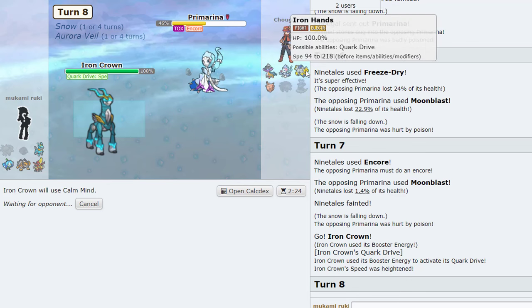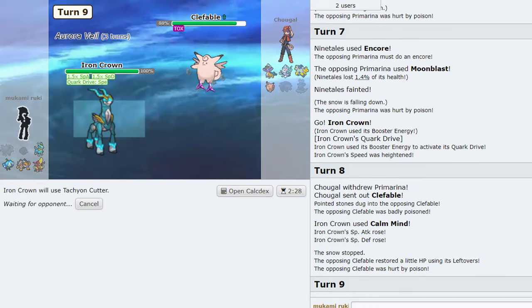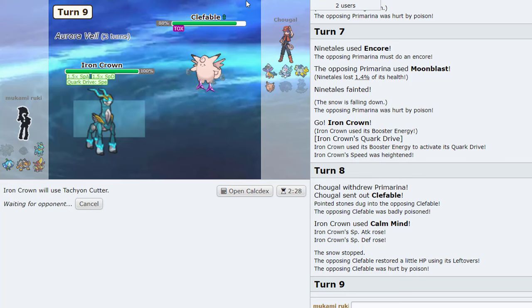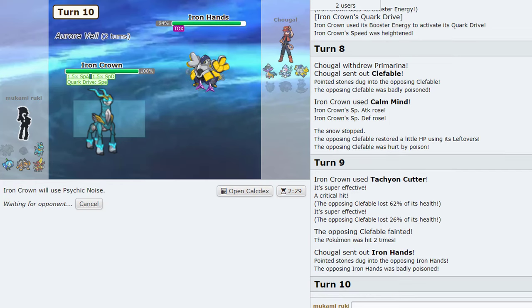He's locked in, which is annoying if he stays and gets a drop. He's gonna go Clefable — okay we just Tachyon Cutter. I don't know if he pops his Tera right now, but if he does it's kind of funny. One thing I've been learning from tutoring is it's really good to make them exhaust their Tera first. He's just going to let Clef die — okay, this is really good. We have Iron Crown behind a Veil.